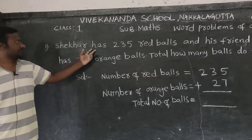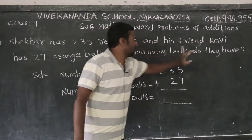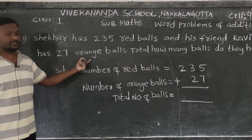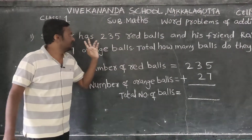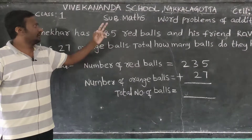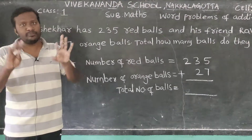So this problem: Shaker has 235 red balls and his friend Ravi has 27 orange balls. Total, how many balls do they have?